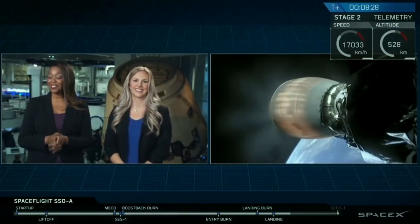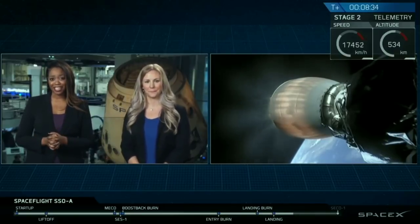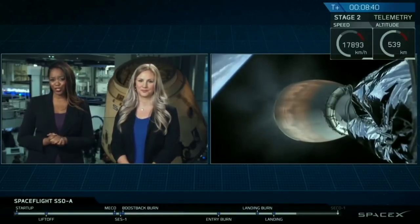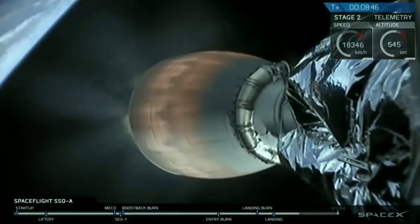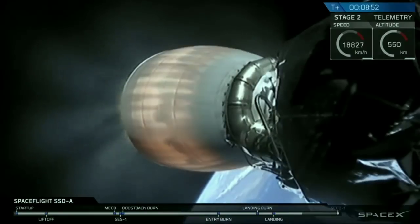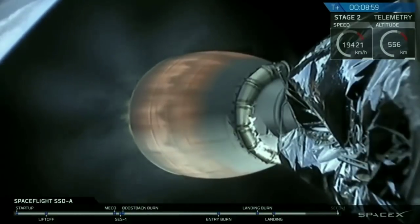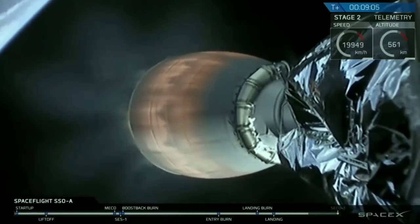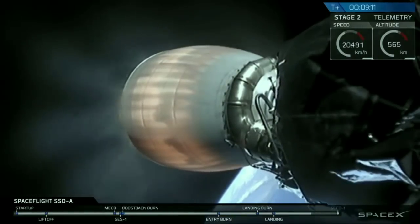And the second stage is still continuing on with the primary mission. We are 8 minutes and 32 seconds into flight, and the second stage is still burning nominally. It's on a really good trajectory. Power is looking good, chamber pressures are good, and we're looking at 200,000 pounds of thrust in the vacuum of space with that engine. The second engine cutoff, or SECO, is where we're going to stop burning this engine, because ideally Falcon 9 will be in its intended deployment orbit. That's coming up in about 50 seconds.